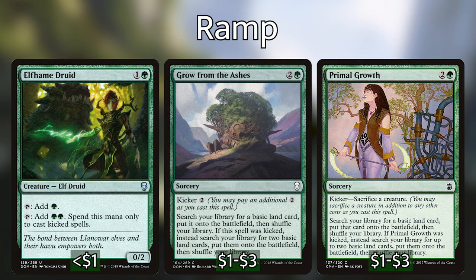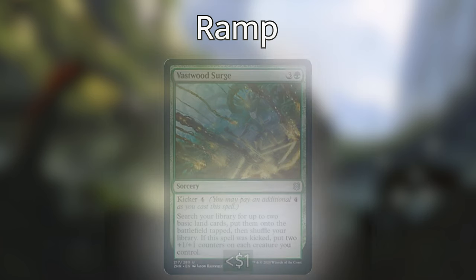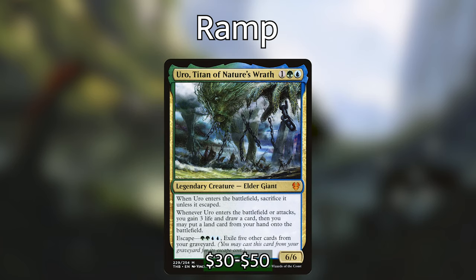Primal Growth is a little harder to cast because we can't sacrifice Verizal, but there are ways of making tokens in this deck so that's avoidable. We also have Vastwood Surge, a new card from Zendikar Rising — a bit more expensive to kick at eight mana, but it gets us two lands and puts two plus one/plus one counters on each creature we control. Again, if we copy it, it replaces all of the counters we used to copy it and gets us four lands. I'm including Uro, Titan of Nature's Wrath in my list, but you definitely shouldn't take this as a sign to go out and pick one up because he's going to be expensive for probably a long time.